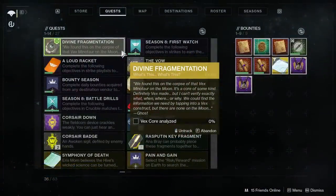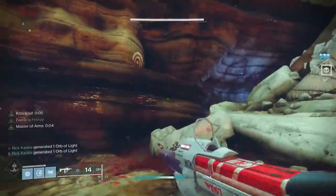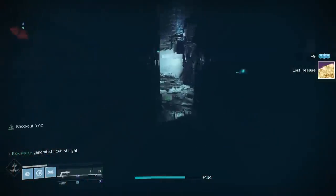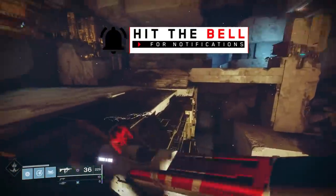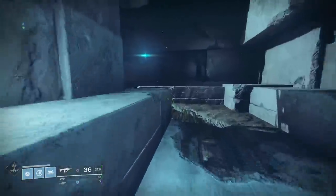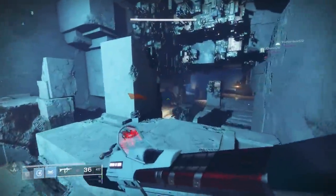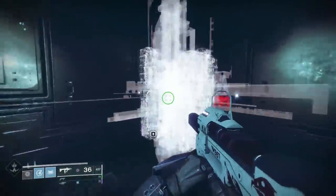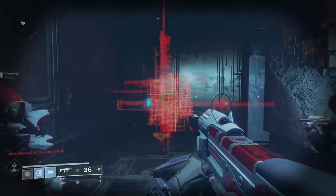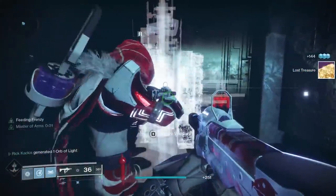If you go into your pursuits and look at this quest step, you have Vex Core analyzed at 0%. So how do you fill this up? You're going to travel to Nessus, and there are specifically three Lost Sectors on that planet where you need to find the Vex Cores. The first one is on Artifact's Edge. Travel there, go into the only Lost Sector available. Completing the Lost Sector itself — killing the final boss, getting the chest — that's all irrelevant. It's just about going in and finding a secret passageway with a Vex Core. For this one specifically, it's a little passageway along the main hallway to get to the boss fight. Head in there and analyze the core — you're going to get an unauthorized access detected pop-up and a few enemies will spawn. Kill them, then go back and scan it again. This gives you progress towards your quest step.